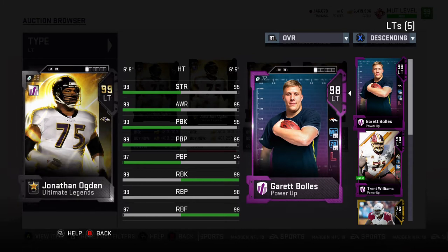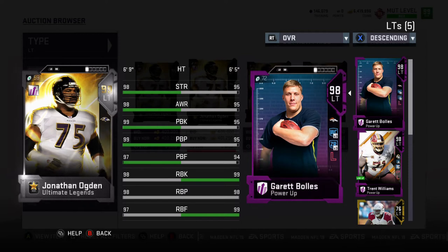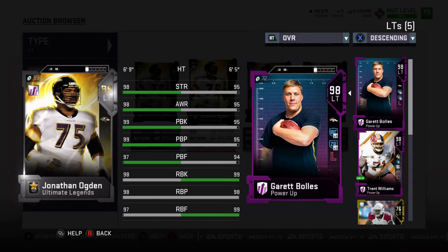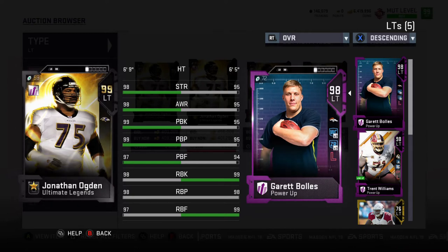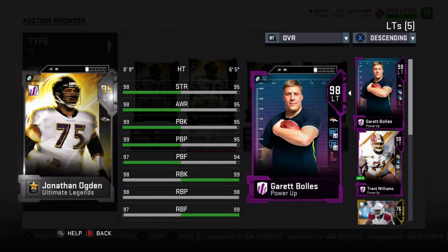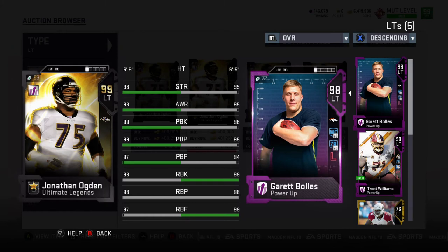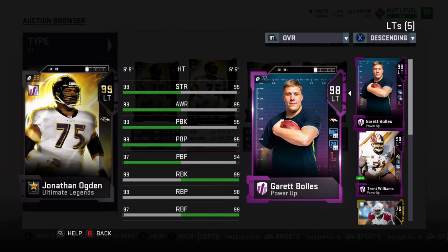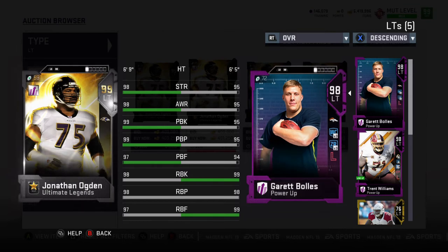If you have a shorter quarterback, he is not the best for you as he is 6'9", and can absolutely devastate people out there in their run game. And if you have a taller quarterback, he can block magnificently for you, but you should be concerned about hitting him in the back of the head with a football, especially with Gunslinger.